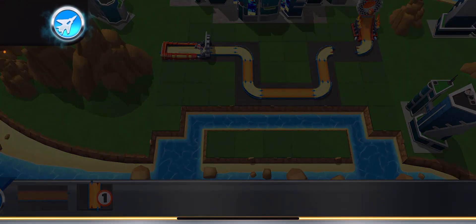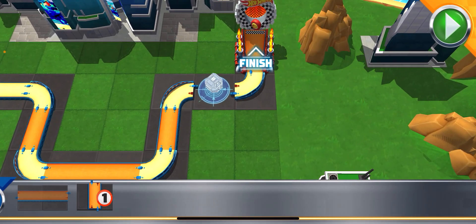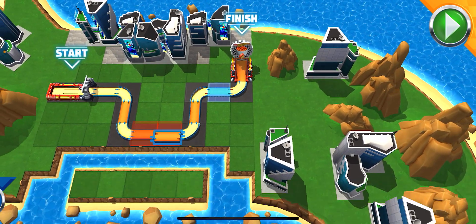Need an assist? Call in the jet! If you need a hint, remember the jet! Alrighty then! Just smash the go button and go get your red wheels!